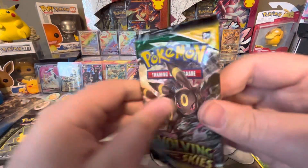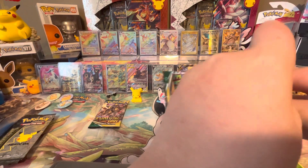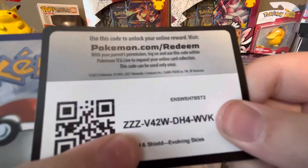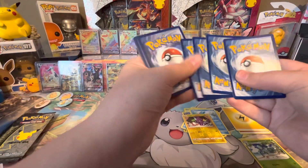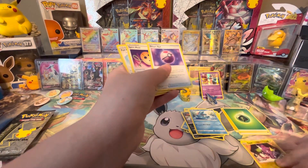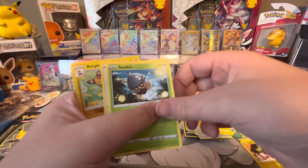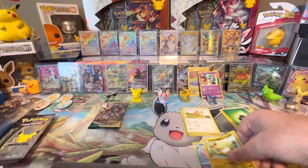Going with the Evolving Skies pack next, then we'll open some Celebrations. It's a bad code card — that's not a good sign. The first three cards spell ZZZ. Cards include: Grass Energy, Dream Ball, Sprite, Spirit Mask, Full Face Guard, Fletchling, Tentacool, Pikachu, Shedinja, Lillipup, Ampharos Reverse, and a Meloetta Non-Holo. That's the first pack with a dud.